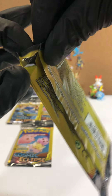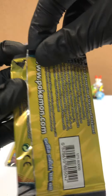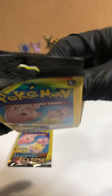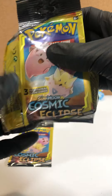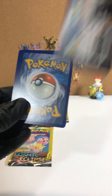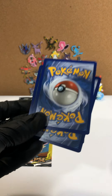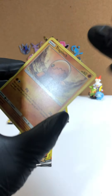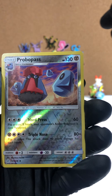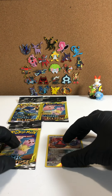It doesn't want to come out, it's not opening all the way — and it didn't. Okay, here we go. Rip up the back — see if we can pop these bad boys out. Reverse holo Probobass and dark energy. So Catch of the Day so far: reverse holo Probobass.